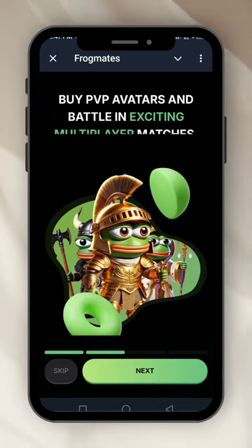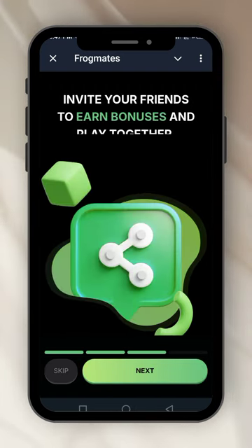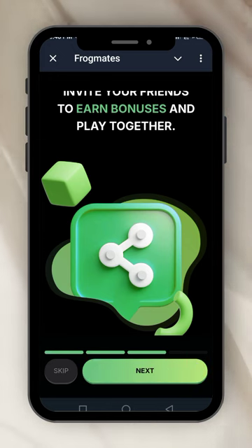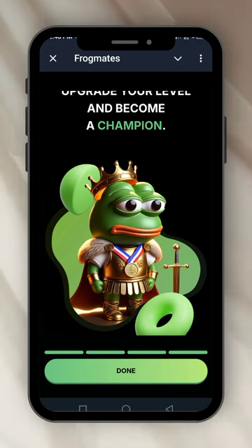The next thing says: buy PVP avatars and battle in exciting multiplayer matches. Then: invite your friends to earn bonuses and play together. Next: upgrade your level and become a champion.